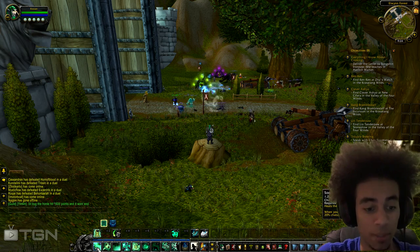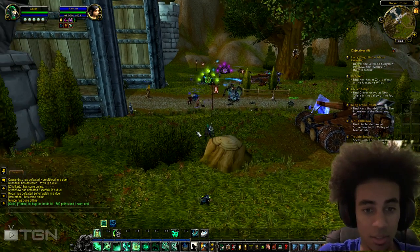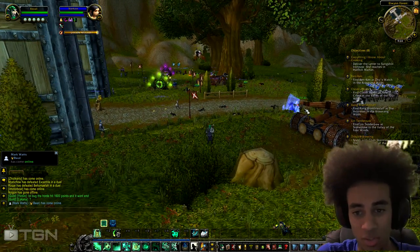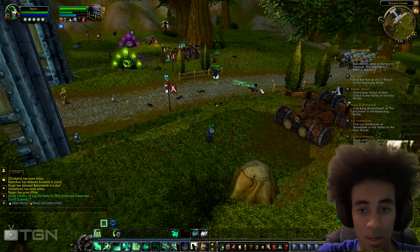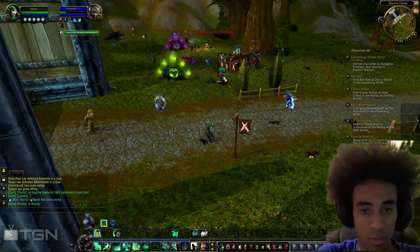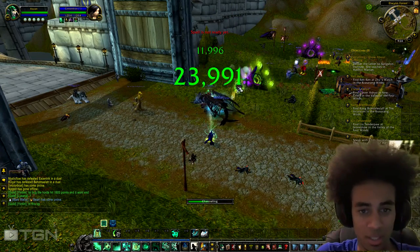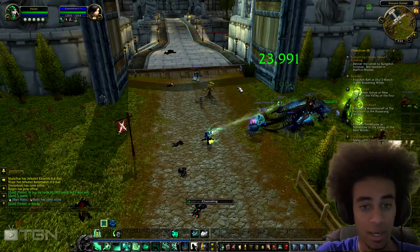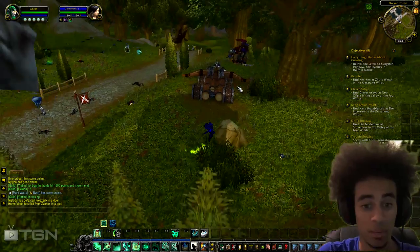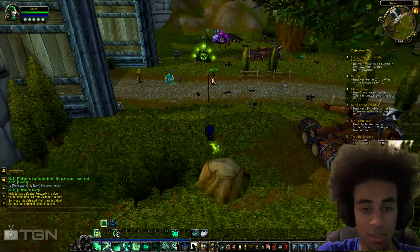The first ability is called Soothing Mist. It's a channeled healing ability and it heals for like 10k per second — that's how I describe it — and sometimes you crit for 20k. Let me show you what it looks like. See, it channels: about 11k per second, and crits for like 23k. I use this depending on the situation — if the tank's really low, I'll pop that one.